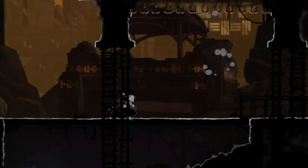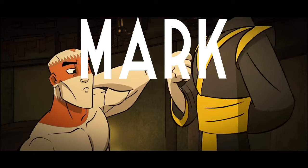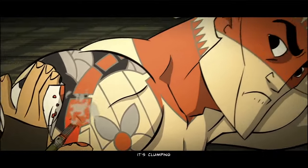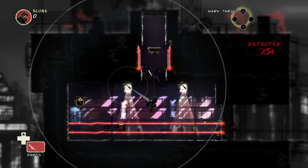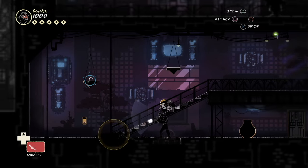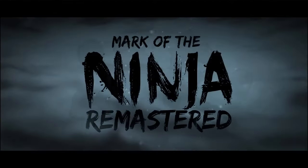He doesn't ever actually get a name, so for convenience sake, we're just gonna call him Mark, comma, of the Ninja from here on out. Mark is the main character of what I consider to be one of the best stealth games ever made, and I'm here today to break down exactly what makes the game design of Mark of the Ninja so goddamn good. And just in time for the remaster, too — I mean, seven months late, but that's fine.